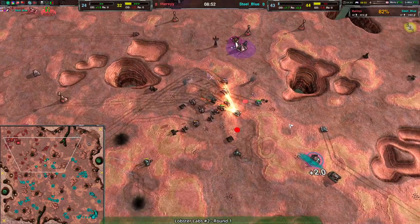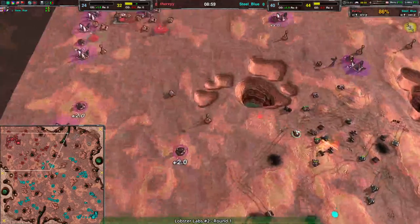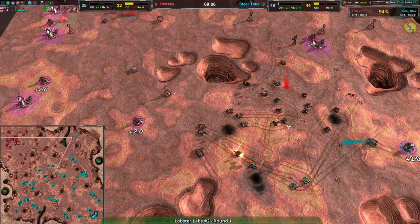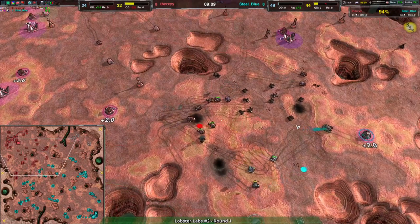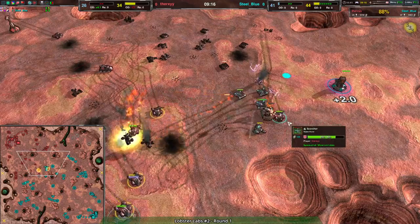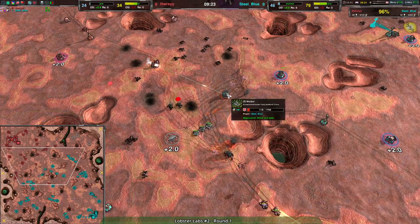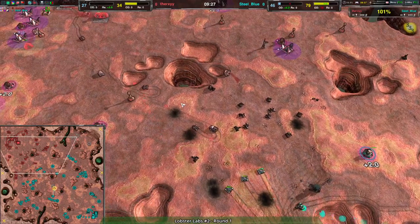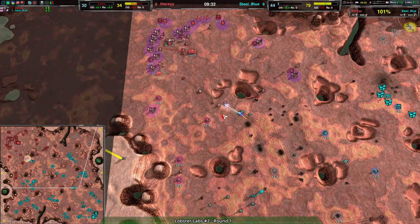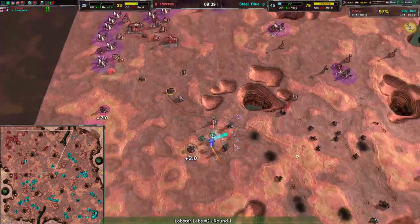At this point the Scorchers in large numbers are becoming enough of a threat that they can break out — Steel Blue has to be careful. So far Steel Blue is just feeding reclaim to Therksy though. An Emissary is unable to find much damage. The Welder goes down to a Fencer, so Steel Blue is kind of playing very cocky — they do have a fairly large economic advantage so I can see why. It's a very forward play and it's working out, but that's entirely because of the economic advantage.